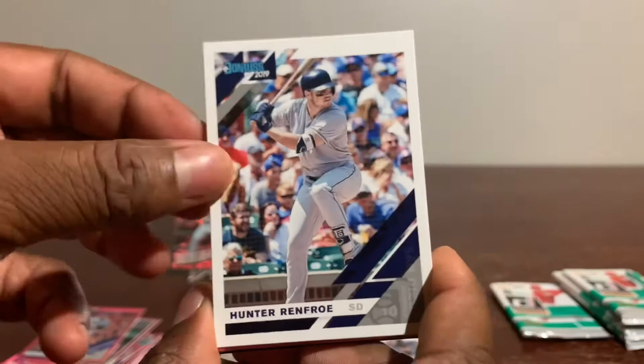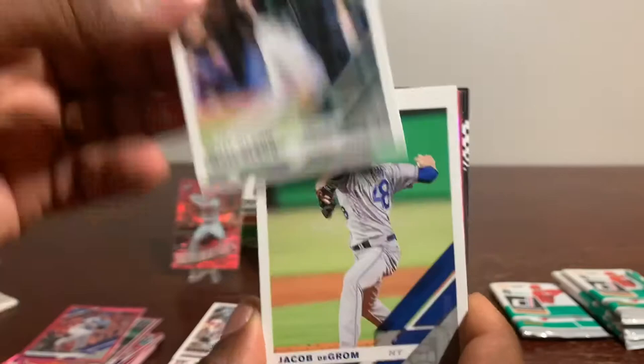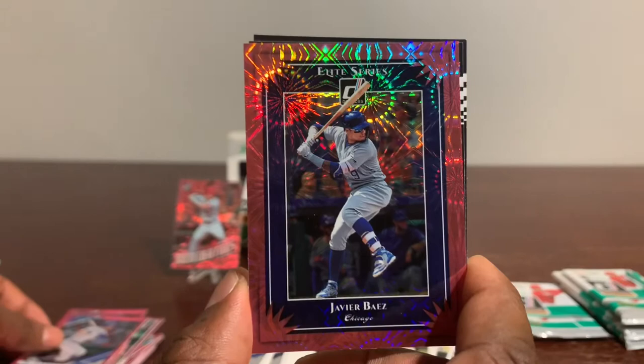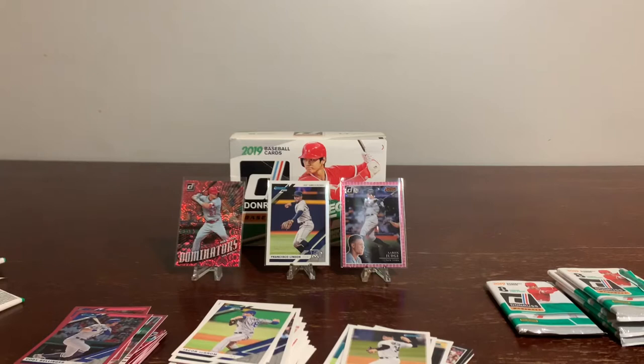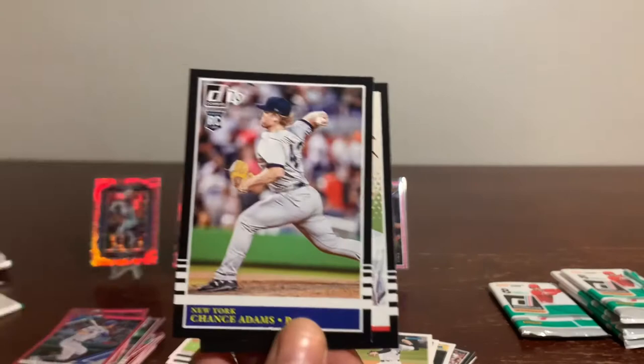Popping into your screen: Hunter Renfroe, Michael Kopech rated rookie, Matt Olson, Jacob deGrom, Cody Bellinger pink. We have an Elite Series Fireworks of Javier Baez — very nice card, let's sleeve this one up. It's the Javier Baez fireworks card. Moving right along, we got a rookie of Chance Adams and Brandon Crawford Diamond Kings.